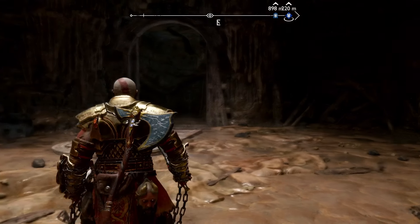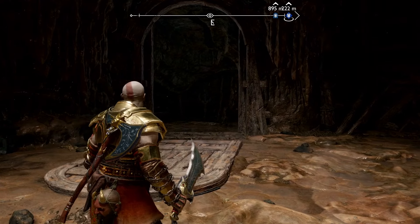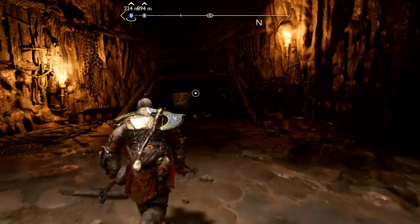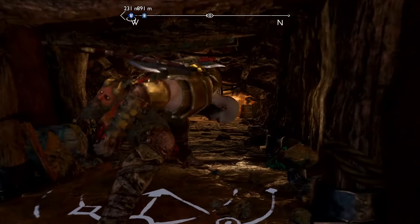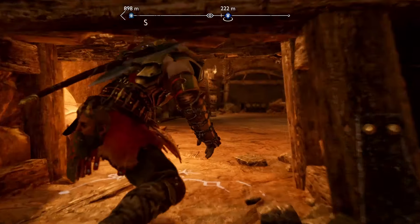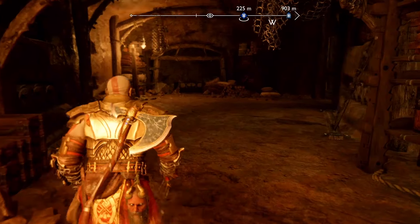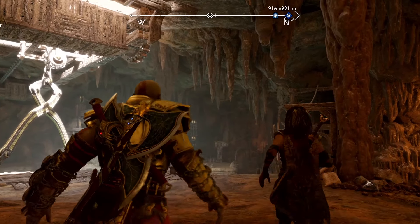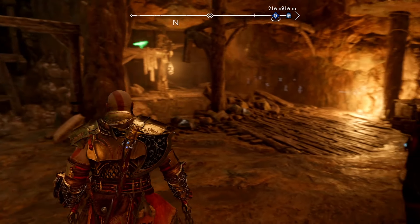So watch out for that boss — he's going to come through that door, and then you're going to want to go left. Now turn right and go through the door. Now turn right and go along this wall.